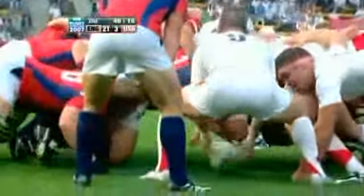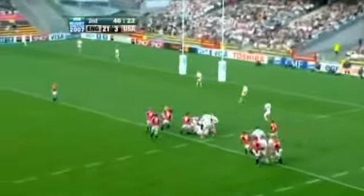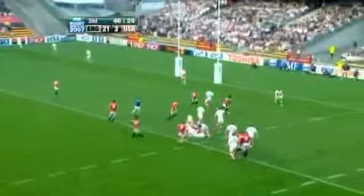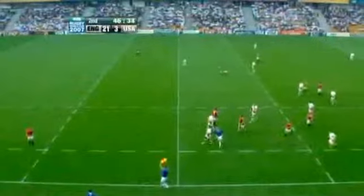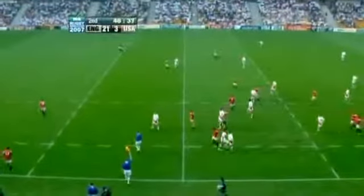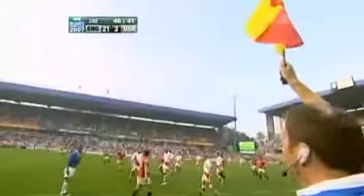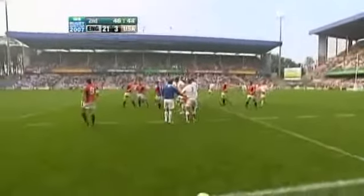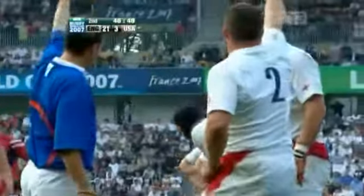Here we go. Sean Perry for England. Joe Worsley on this side, flanker for England. Big push by Delaglio and the rest. Delaglio just running across the pitch there, not really gaining any ground. Olly Barkley, downfield. We're coming up towards 47 minutes played altogether, so seven minutes into this second half. Mark Reagan just applauding his players, asking for the extra yard. That's much better by Barkley — a much more controlled clearance.